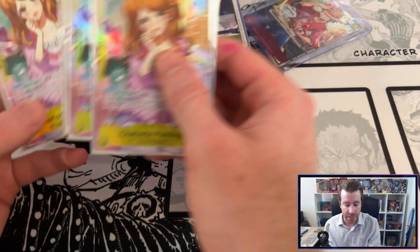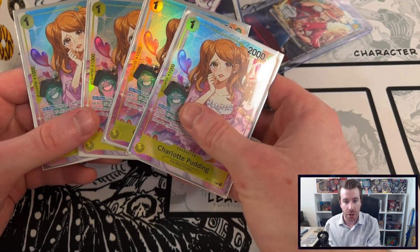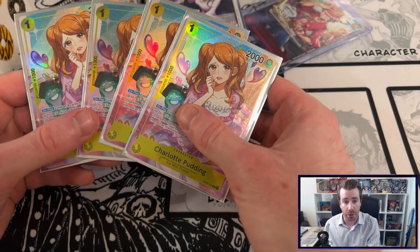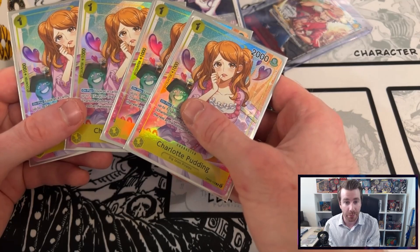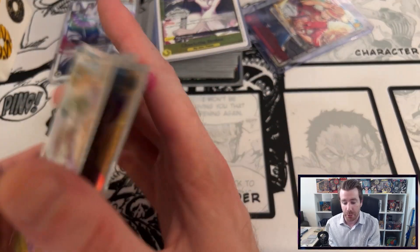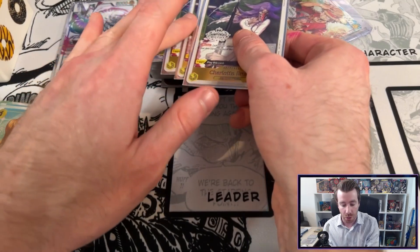Starting off with the deck we've got four of the one cost Pudding Searchers. Searchers are really important in any color — if you have a Searcher in my opinion you should probably max out how many copies you're playing of it in the deck. So we are playing four of the one cost Pudding.